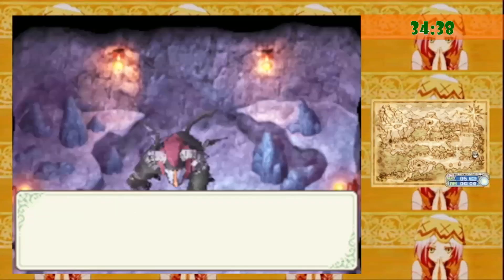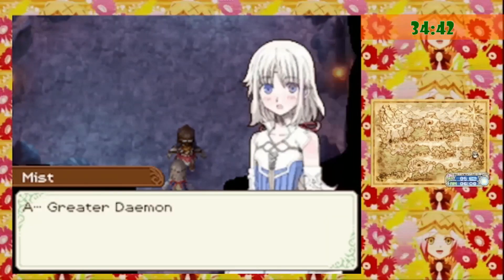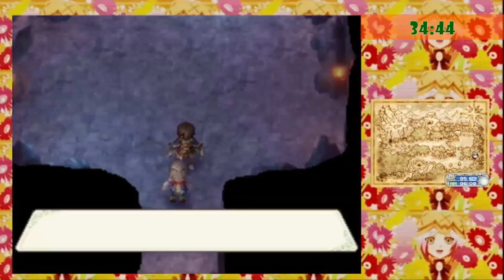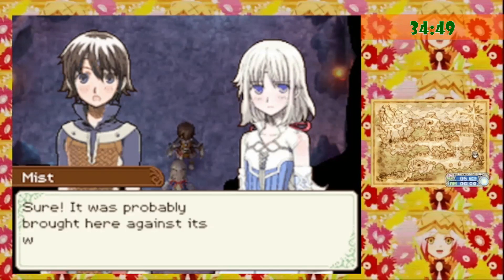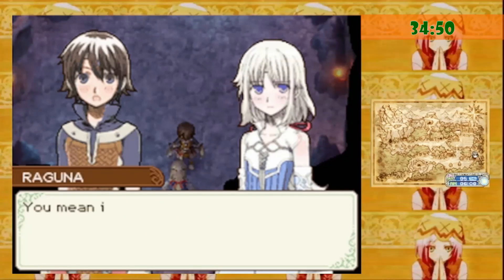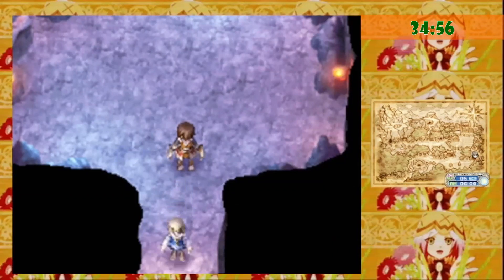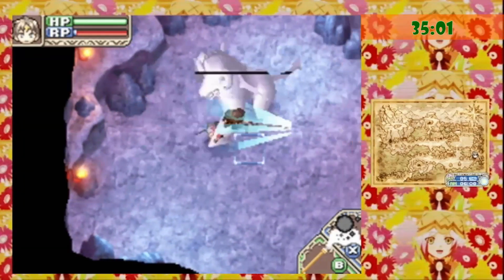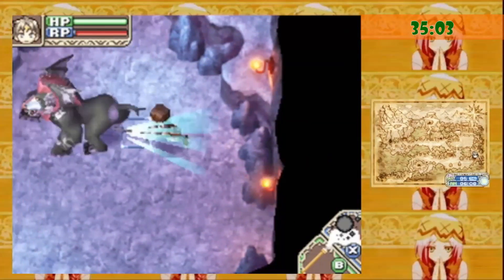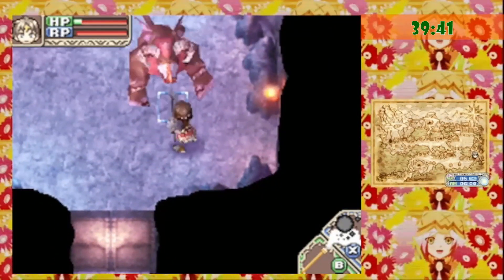After clearing out all the machines, you finally come across the greater demon. This took me about two or three times to defeat because the greater demon has like three skills. He can punch, he can ram, and he can use a stone spike, which stone spike killed me a lot. And one of the rushes killed me too. But afterwards, I have defeated the greater demon.